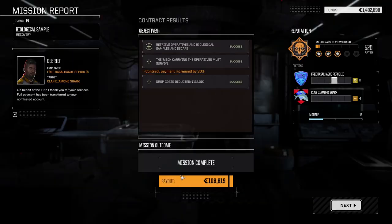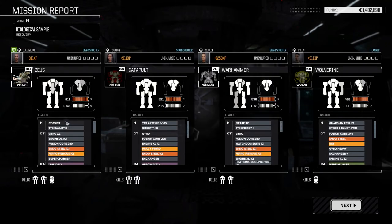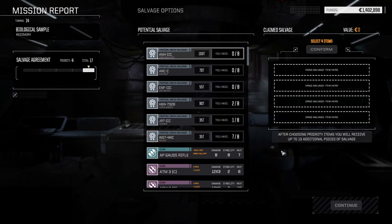That mission is a little trickier to pull off if you've got medium and light guys because they can come from one base to the other really fast. Our contract payment increased by 30 percent, which is kind of nice. We did take that punch to the CT which we couldn't do much about, but other than that I think we did pretty well. The Warhammer took a little bit of damage but not too much overall.